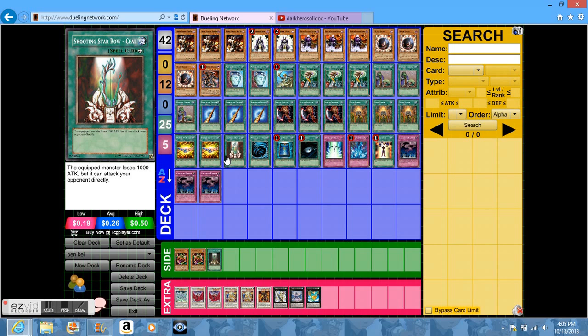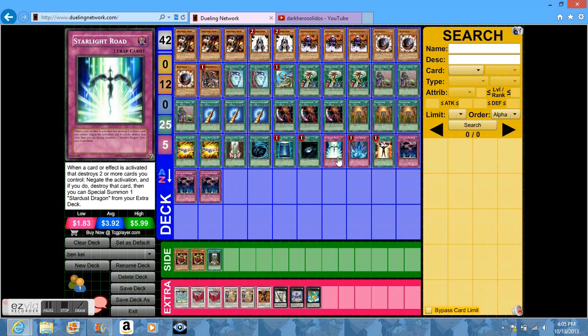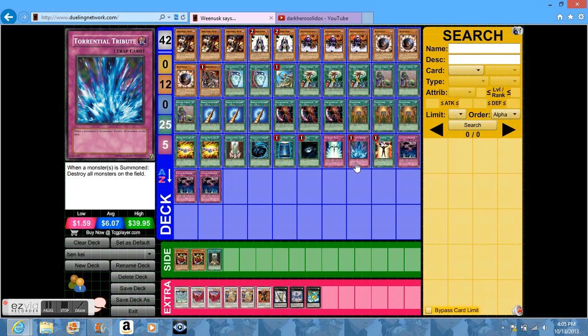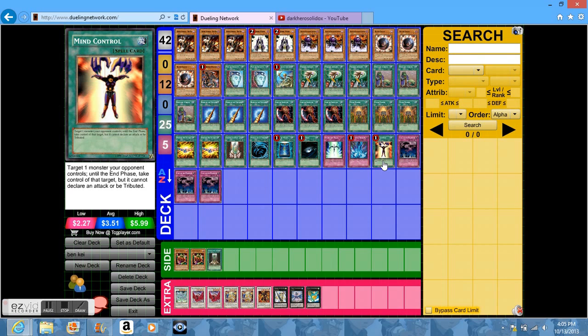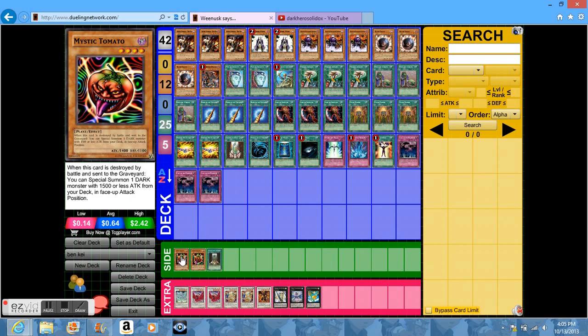Shooting Star Bow Ceal allows you to directly attack at minus one attack. MST, Book of Moon, Dark Hole — always good to have. Starlight Road can help you defend against Heavy Storm, which is now banned, or Dark Hole. Torrential Tribute, always good to have. Mind Control can always help you synchro or XYZ. And of course Call of the Haunted, in case all of your Ben Kei's are in the grave or something.